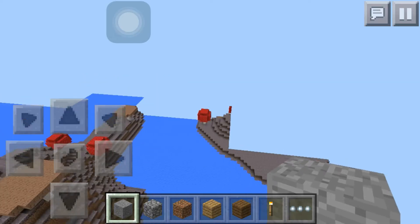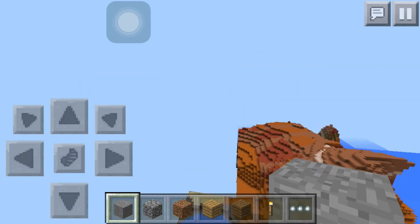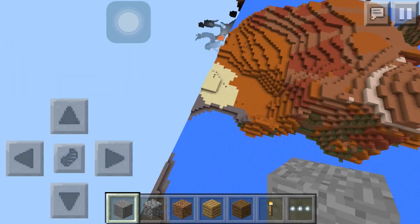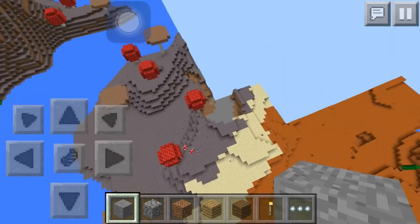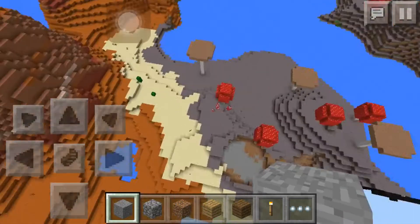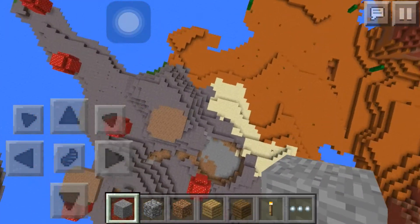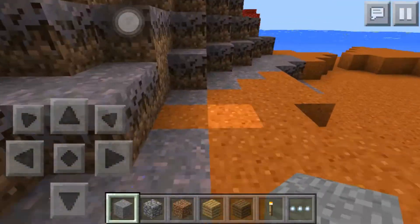The mooshroom biome goes on for a bit — I've seen a few islands. The mesa biome is about the same size; they're not too small but not too huge either. They might continue on but I didn't fully explore that. They're literally connected right here, with just a little patch of sand between them.